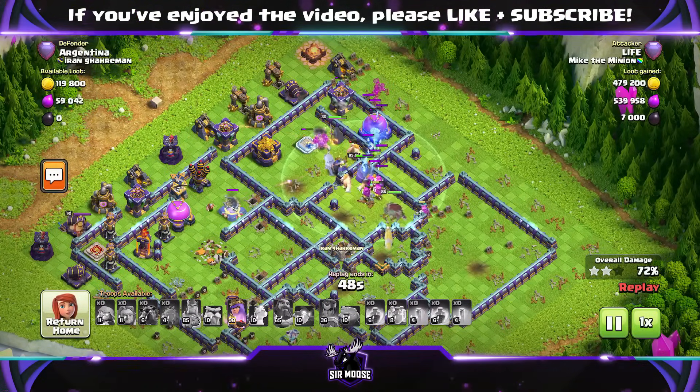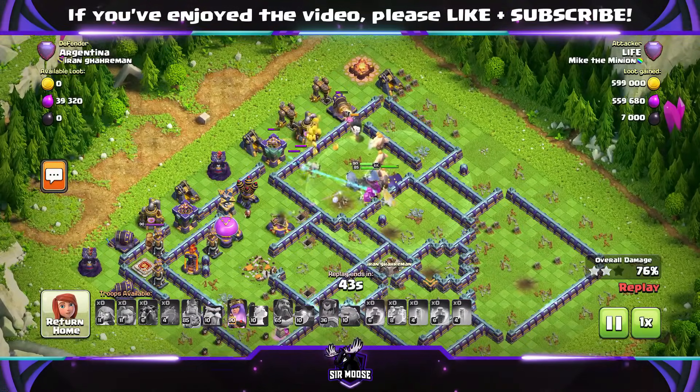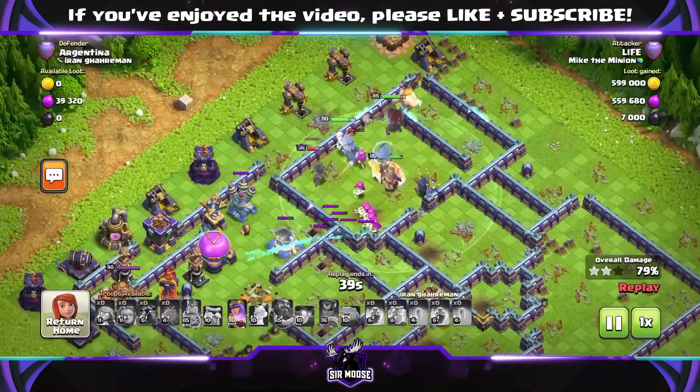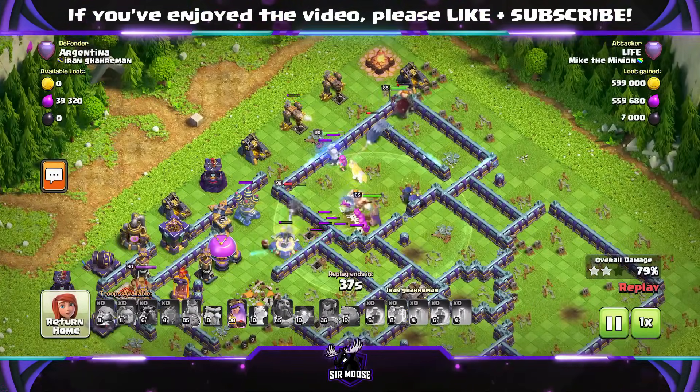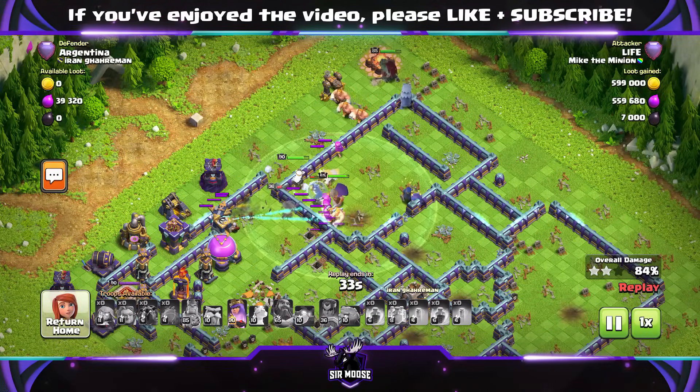The only drawback — let's be honest — two Super Troops. I'm sure a couple of you thought, two Super Troops, that's 50,000 Dark Elixir. But I think it's worth it. Just use this attack in war or something, practice of course, and you get three stars. Everybody's saying, wow, see that Super Giant attack? That was amazing.